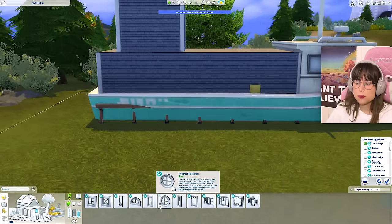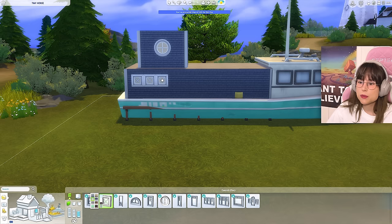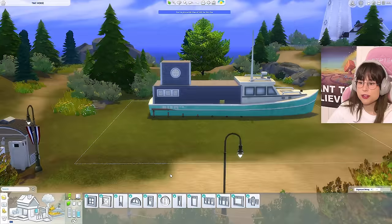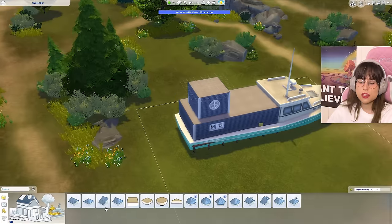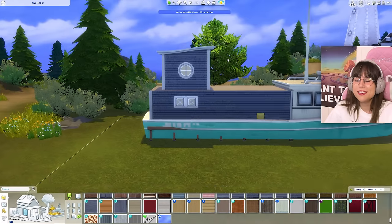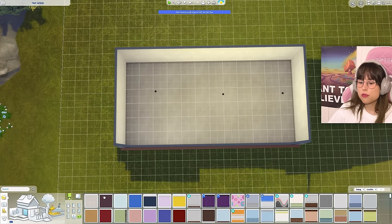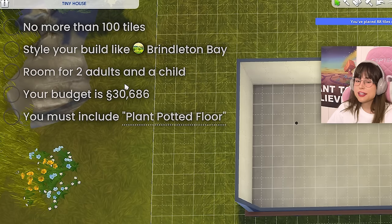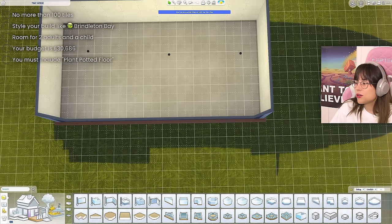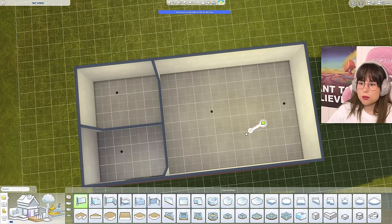We need some windows — we need a circular window, pop it right on there. Beautiful! Maybe some square windows as well. Maybe I should do the inside first before I put in the windows. We should also get some roof. Maybe a funky roof — isn't that one funky? It has a little curl. It's a boat on land, what do you expect? The roof is going to be weird. What am I going to do for the inside?